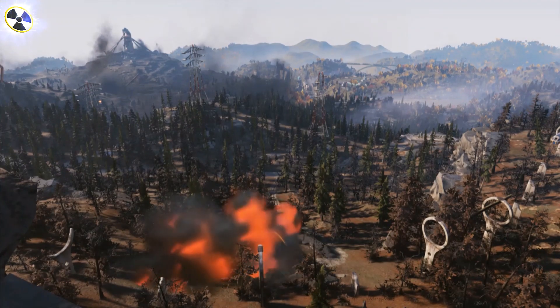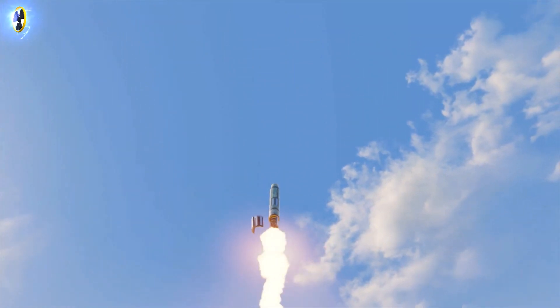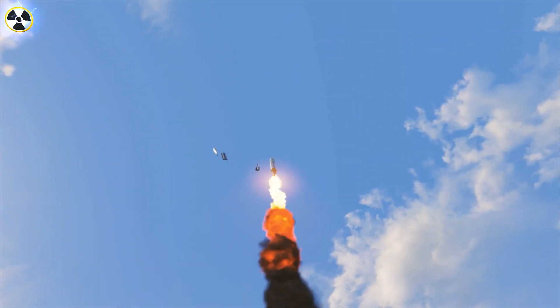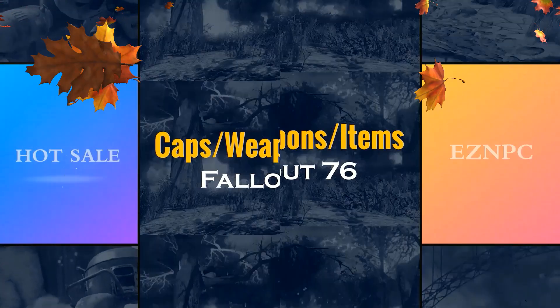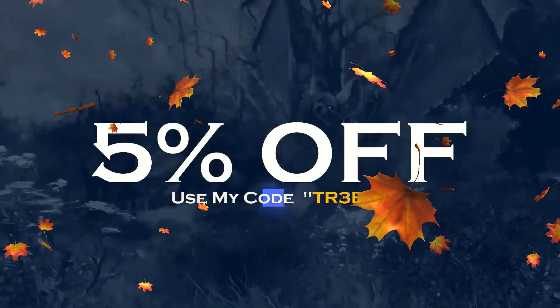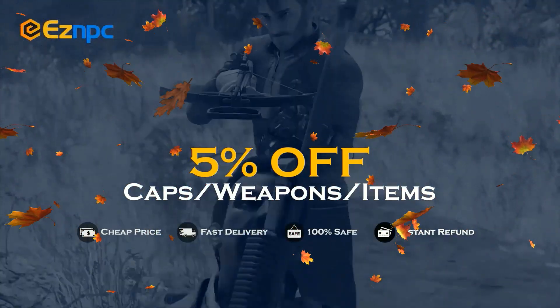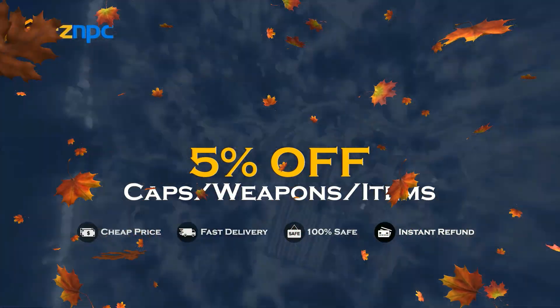Welcome to the TR3B channel. Today we've got an amazing build for you. You can be overpowered early on in Fallout 76 as low as level 30. If you want a safe and cheap marketplace to bulk buy or sell Fallout 76 items, make sure you use EasyNPC. Use code TR3B to get 5% off — links in the description.